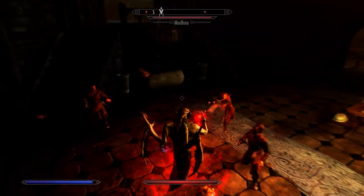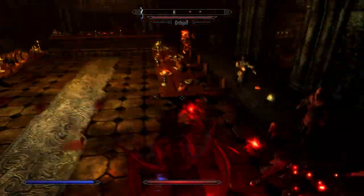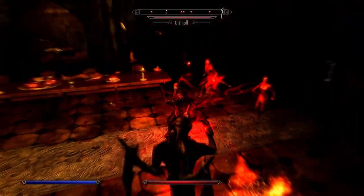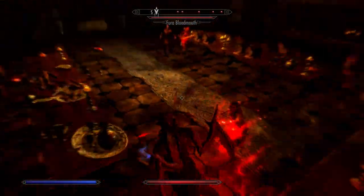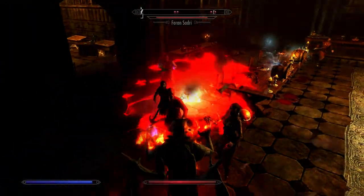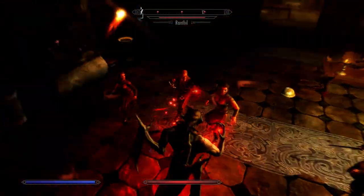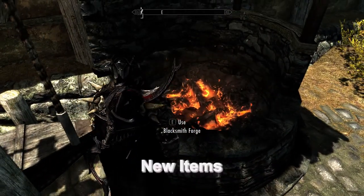Here I'm showing off the blood magic form, which is tied to your right hand attack. You can also tie things to your left hand attack, like summoning minions and raising the undead — various vampire-y sort of things. This bat swarm around me is one of the perks you can learn, which does AOE damage to people in range.